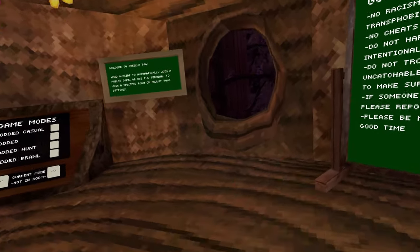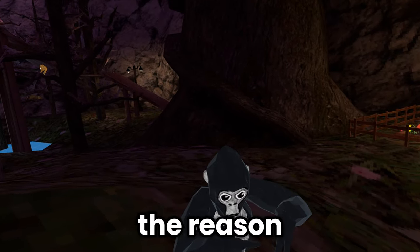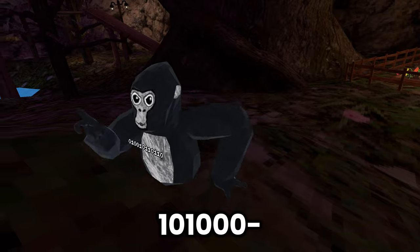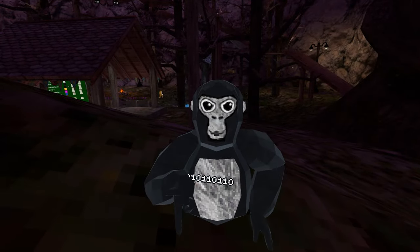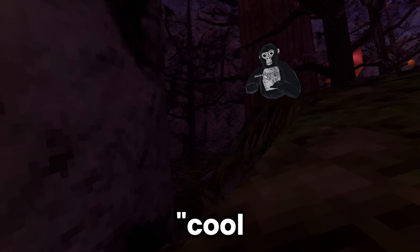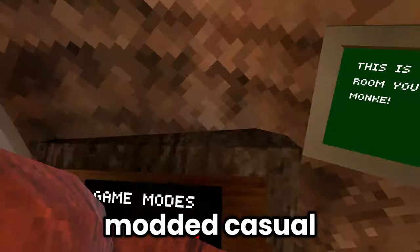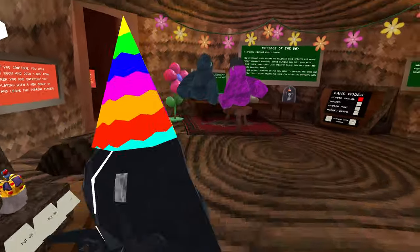Hey Black, you want to join a code? I want to show you a glitch — it's a crazy glitch. You want to join a private code with me? The code is CoolCat4. You can't hear me right now? I just switched it to Modded Casual. Yes, that's the code — I'll be waiting in that code for you.